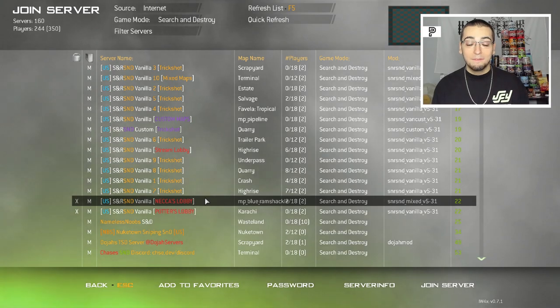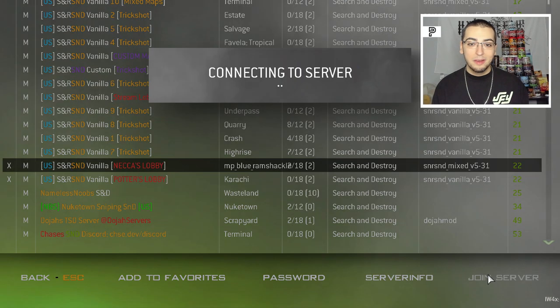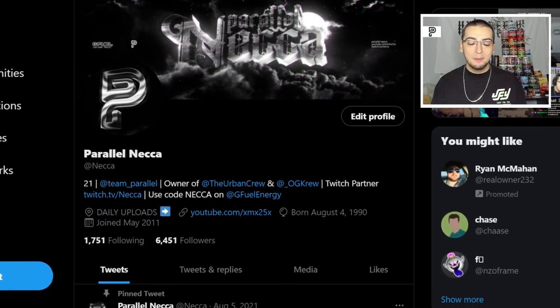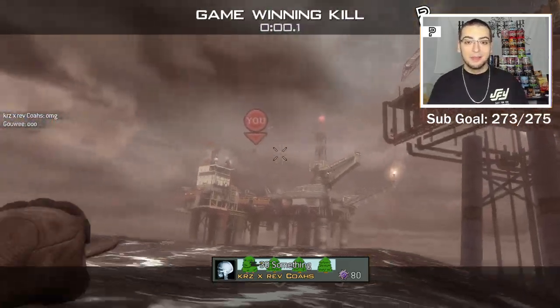After entering the password, click OK, go into the filter, filter by Search and Destroy, and try to find SNR S&D Vanilla Nneka's Lobby. Once you find it, hover over it and click the join server button and it should put you right in. If you end up hitting any trickshots in my server, tweet them at me — my Twitter will be in the description. If I'm in the game when you hit the shot, you'll make an appearance in one of my future videos.